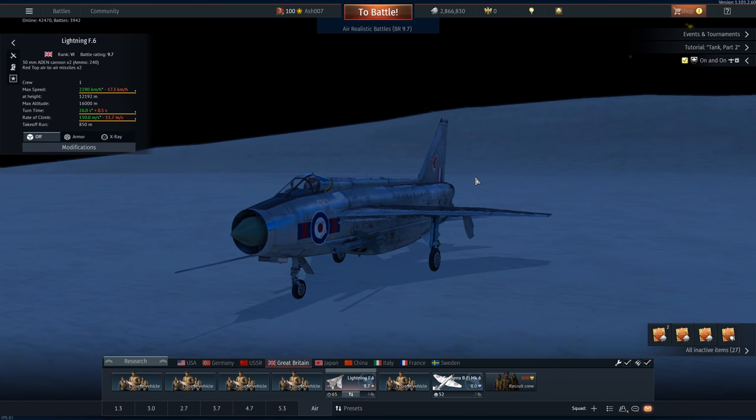Battle rating 9.7 — should it change? Probably. The Aidens are fantastic and the Red Tops, well, they're impeccable, but this thing is an utter bust. But besides the point, let's get straight into the match.